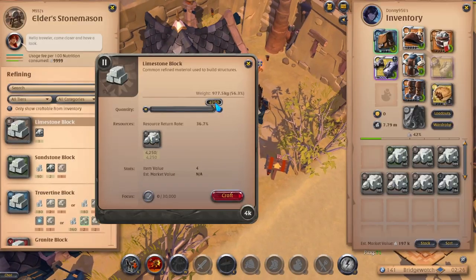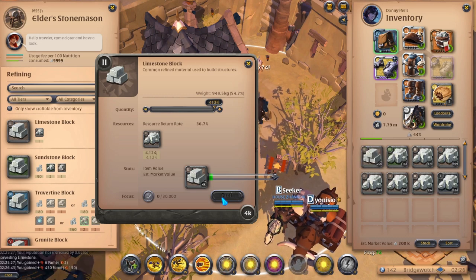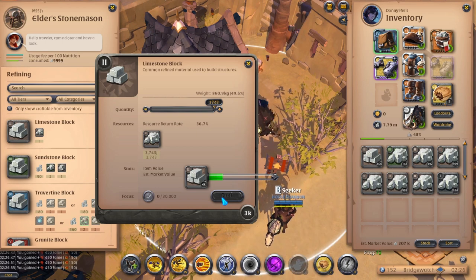Since limestone is tier 2, it will be free to refine. The benefit of refining limestone is that it is a 1 to 1 ratio, meaning you only need 1 limestone to create 1 limestone block. With the increased refine rate of 40%, you'll end up with about 40% more limestone blocks than limestone, pushing your profits up.